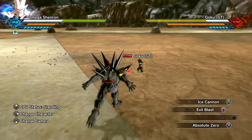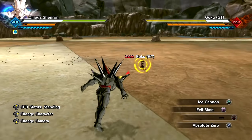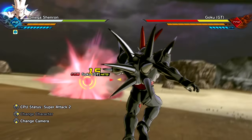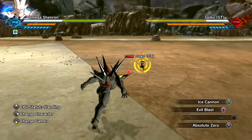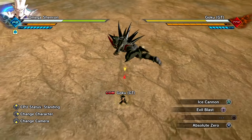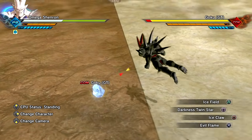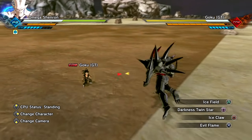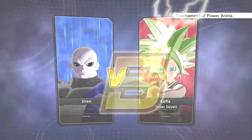Ice Claw — kind of cool actually. Evil Flame — get wrecked. I love this skill, it's so dope. Absolute Zero! Evil Blast — I think it's a counter. Let me try it out — it's just a normal counter, not a Ki Blast counter. Ice Cannon — freeze his ass. There we go, finally landed it. Alright let's move on to round two.